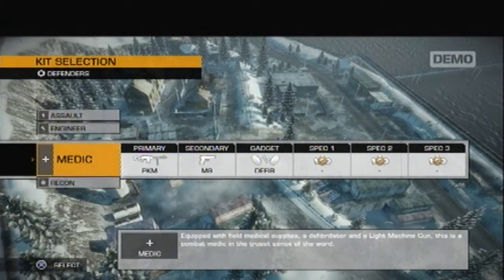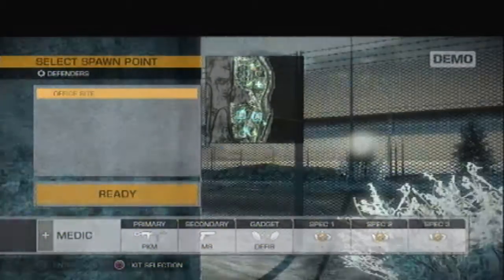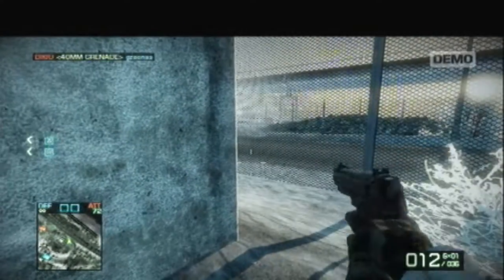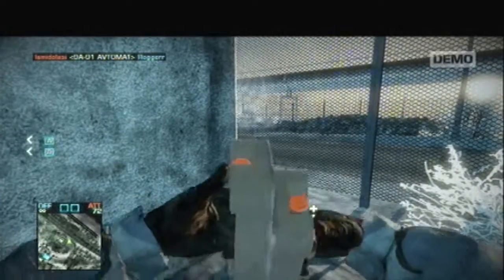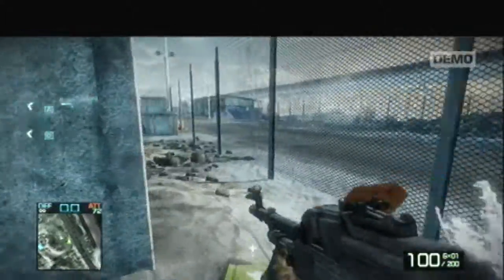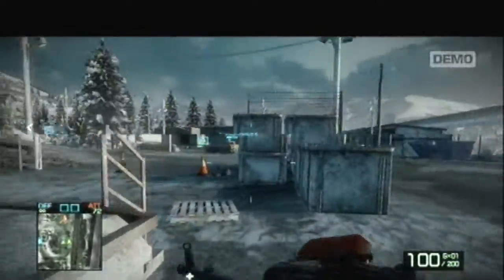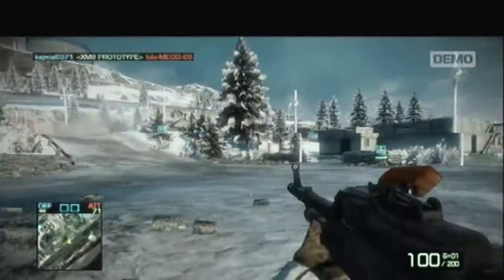Okay, medic class. With the medic you've got an assault rifle, a pistol as your secondary, first aid packs that nobody can work out how to use, and defibrillators. You also get a heavy, beastly primary weapon with the medic class.